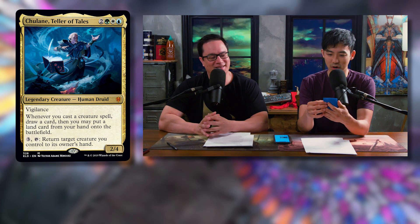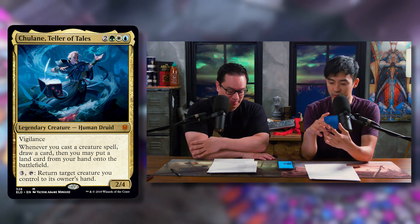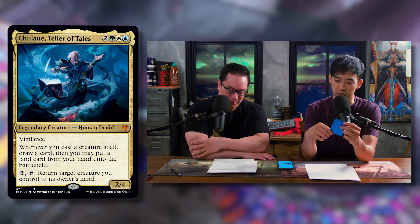Chulane is the new Bant commander. Two, a green, a white, and a blue for a legendary creature — Human Druid. It's a 2/4 with Vigilance, and whenever you cast a creature spell, draw a card, then you may put a land card from your hand onto the battlefield untapped. You can also pay three and tap Chulane to return target creature you control to its owner's hand. It's got a lot of similarities to every other Bant thing that Bant does — you like creature spells entering the battlefield and ramping. It's just very generically powerful.